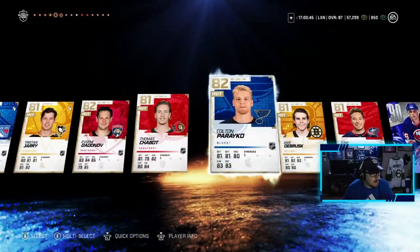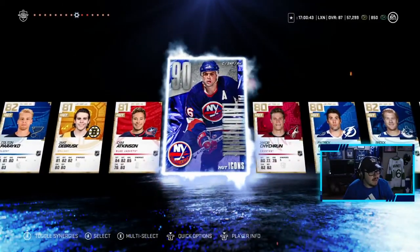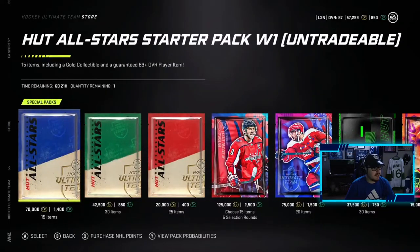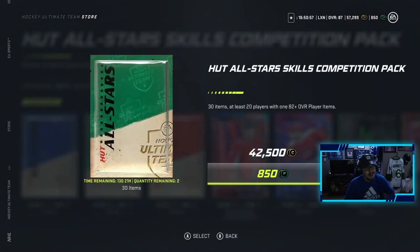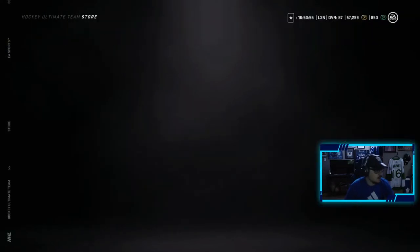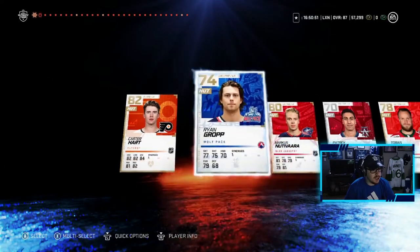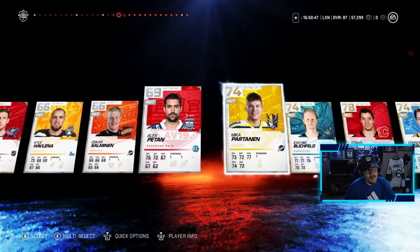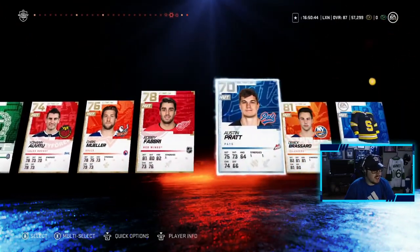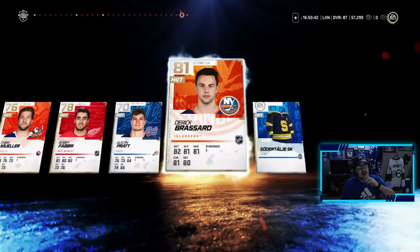Round four: Jacob Chitron, Patrick Maroon — can't complain after what we pulled. Last round: Jack Eichel, Eric Carlson, a bunch of 85s, Jamie Benn, Ryan Johansson. Our first silver icon pull — we pulled a bronze icon before in Joe Sak, but Pat Lafontaine is a huge upgrade. We still have 850 points left for a skills competition pack — might as well open it. We get Carter Hart and a bunch of gold players, which is good for gold collectibles. Nothing huge in this pack.